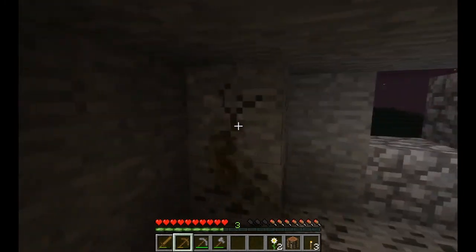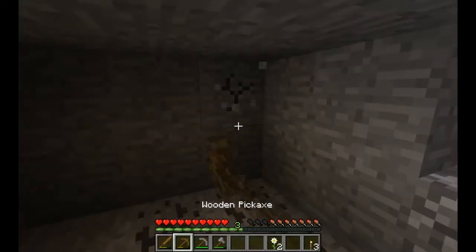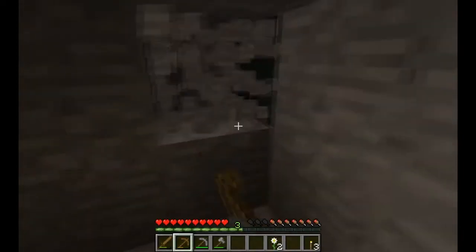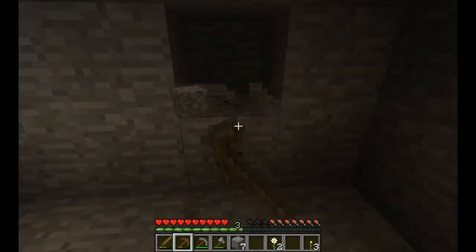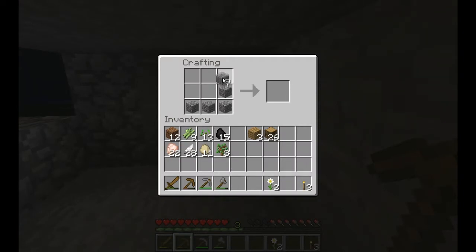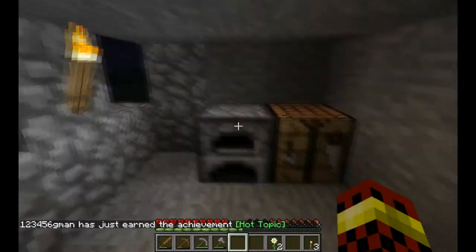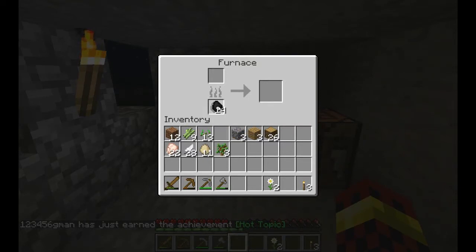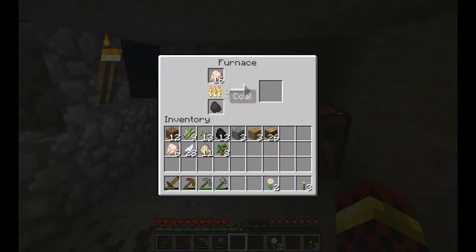I'm going to continue mining up the stone and put down my crafting table. I have chicken but I can't cook it because I have no way to cook — that's a problem. If you place eight cobblestone in a fashion such as this, you'll make a furnace, and a furnace is your go-to for anything for smelting — pretty much anything you can eat. I'm going to put down two coal and split up the chicken. Coal smelts eight items per piece of coal, so I try to measure out my coal so I don't waste any. As you can see, it's going to cook my chicken — that first coal has filled up the flame bars and we'll now start cooking chicken.